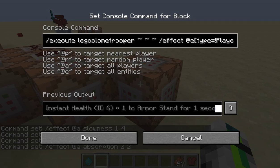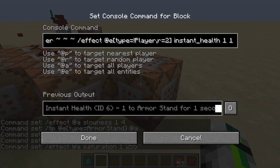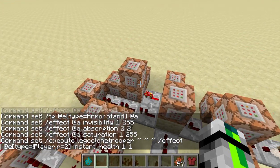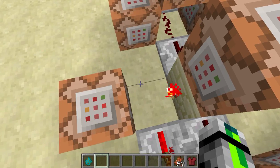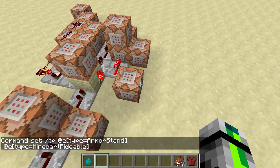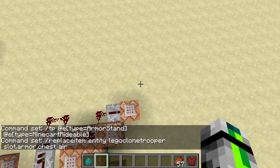This is also what's doing the damage. It's: execute your username, tilde tilde tilde, affect at-E type equals exclamation point player — make sure there's an exclamation point and a capital P, so that will affect everything around you except you — with a radius of two blocks and instant health 1. I made this for zombies and skeletons specifically. When the mech is turned on this will turn off, but when I deselect the item, this will turn back on, activating these command blocks and teleporting the armor stand to that minecart. It will also just clear me of whatever armor I'm wearing.